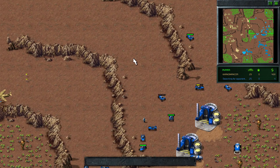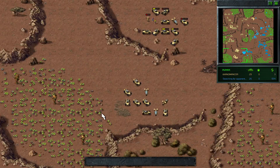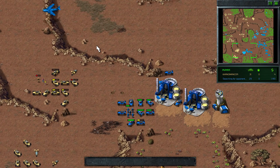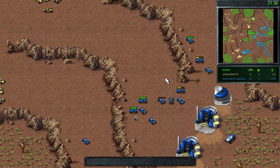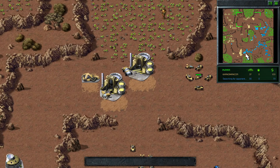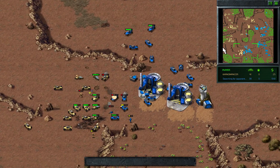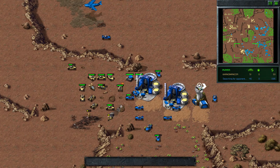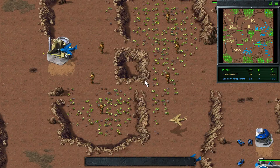Cano is going to be easily able to take the top center field — Searching isn't contesting this at all. If I was Searching I'd take all these units and press in here to prevent this expansion, because there's nothing going on down here. Cano can also comfortably crawl towards the bottom left field. Searching is continuing his crawl — now on seven refs — and we're seeing an attack from Cano on the bottom left, who's just gotten two refs in the top center field.